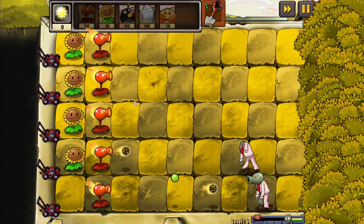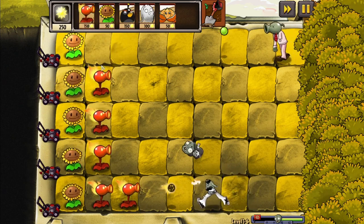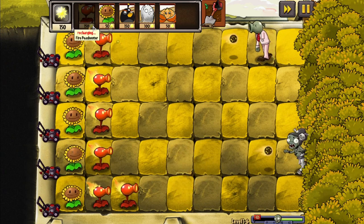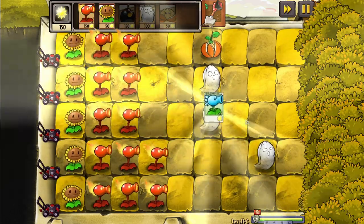I don't think I've had this much of a shock from a zombie before. It just takes two. After beating level 1-6, which — after learning how the zombie works — became pretty easy, we now move on to level 1-7, where we unlock the Snow Pea.